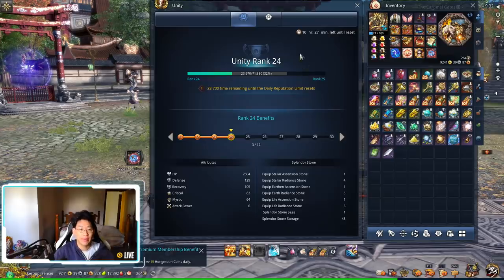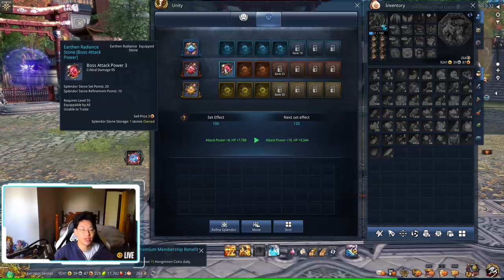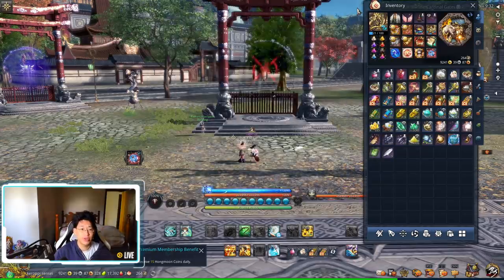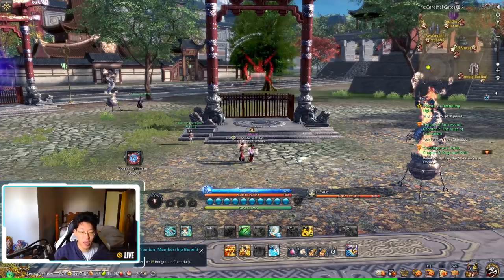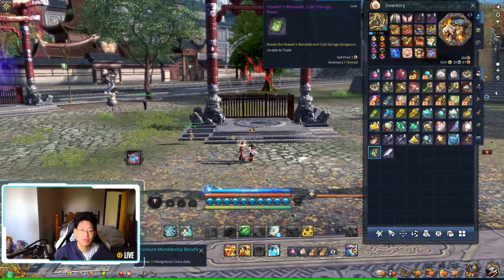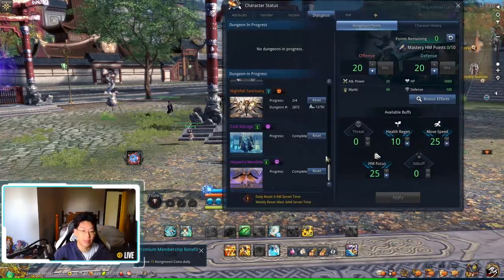Hello everyone, today we're going to be talking about the unity level, the ascension stones, and the radiant stones. First of all, you'll notice that I'm currently locked out of cold storage, so I can't go back in. However, you can unlock it by using one of these heaven mandates or cold storage reset tokens. Since the game has given me one every single day, I am able to reset cold storage.